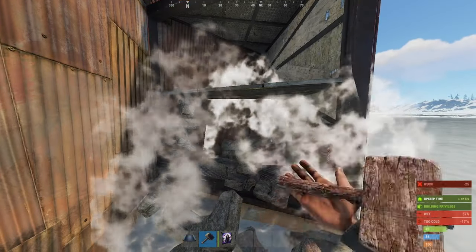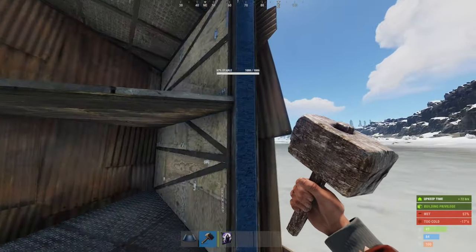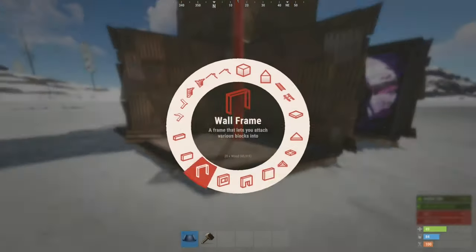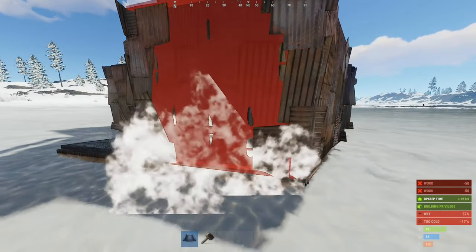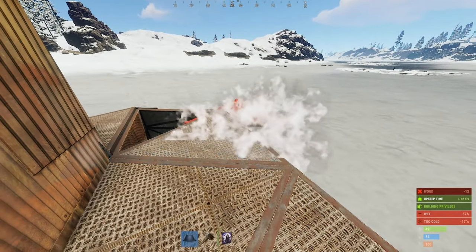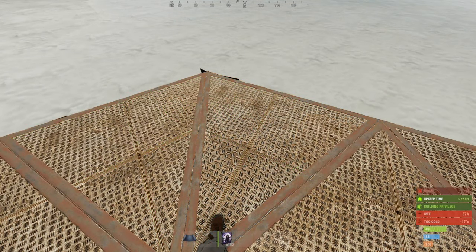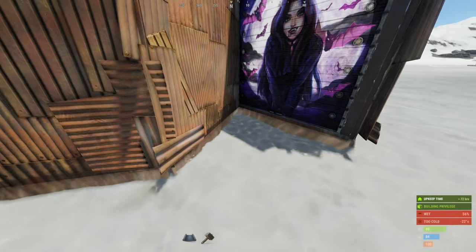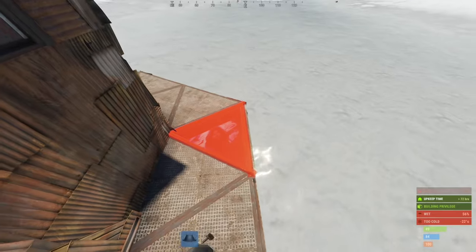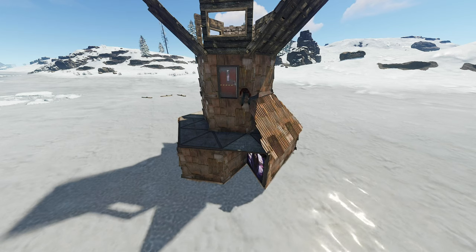The metal door frame must be rotated to get these conditional side shapes. Where you have two foundations, embed a stone wall and close with metal walls. Now you can close it all with ceilings, always making sure they're properly aligned. To get properly aligned ceilings above the bunker gap, place a temporary twig wall and build an HQM triangle from it. Then add metal triangle roofs all around as very cheap honeycomb.